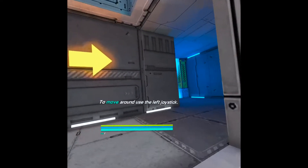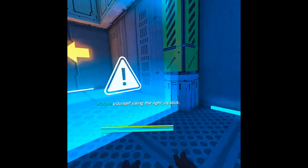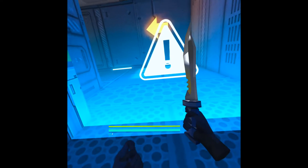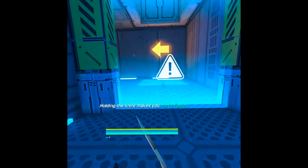Move around using the left joystick. This is an online game? Rotate yourself using the right joystick. Alright. Spread a knife in your hand by holding both triggers. Hold a knife makes you move faster. Good to know.